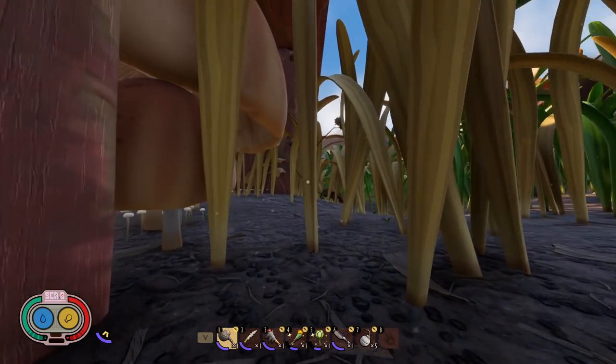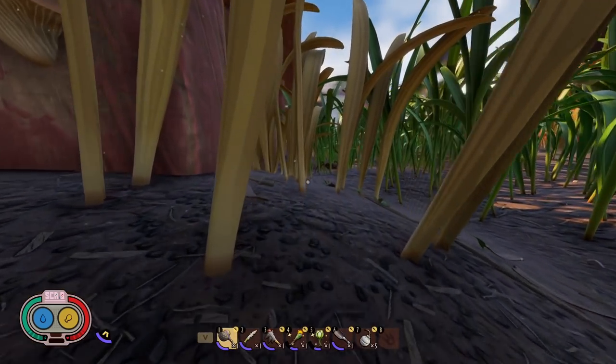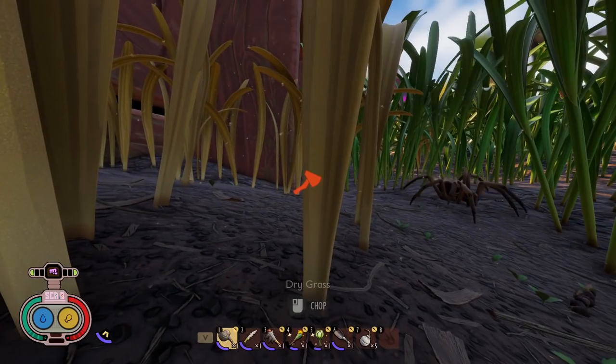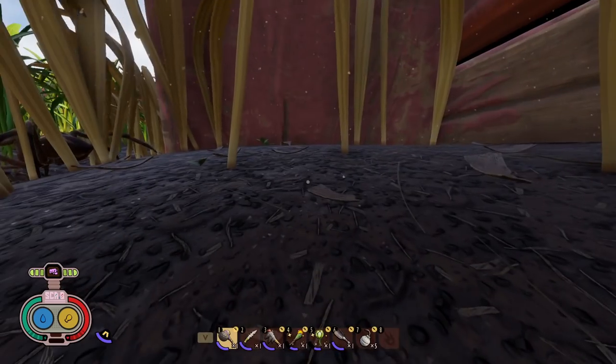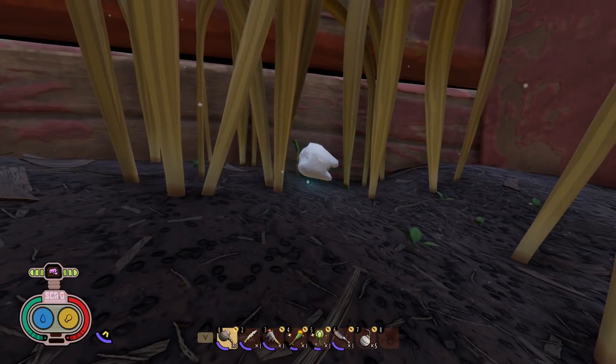We've made our way over to the deck and you're going to see a wolf spider over here going back to its spot. One of the wolf spiders spawns right here and of course, as we've seen before, directly behind it is going to be our first milk molar in this area. Where there's a wolf spider, there's probably going to be a milk molar. After grabbing that one we're going to head down towards the weed killer can to find the others in the haze area.